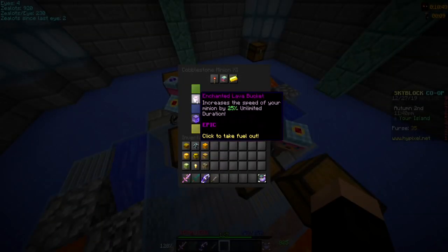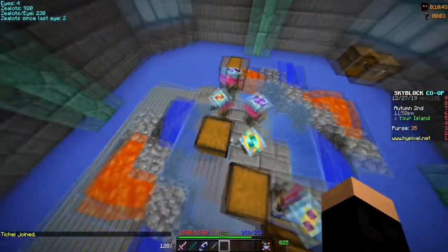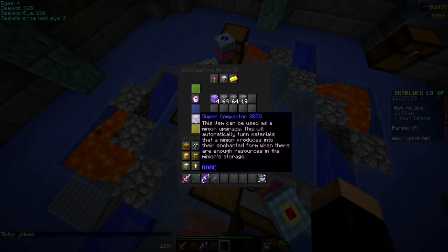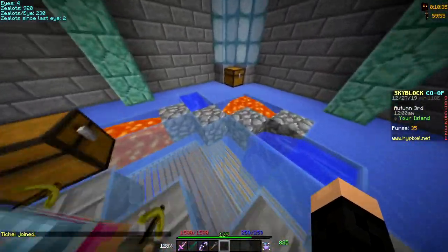But you can make it even faster — you can put this thing in it, it makes him go 25% faster so he can break blocks even faster. Then you put a super compactor on him, leave him overnight, and boom, you get enchanted cobblestone.